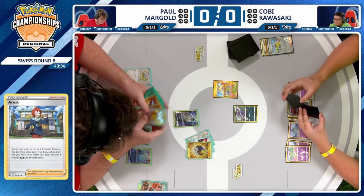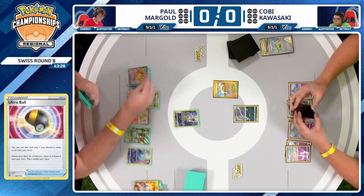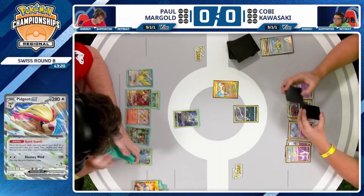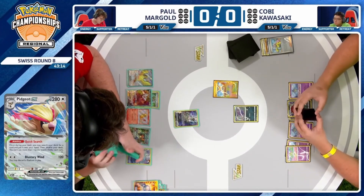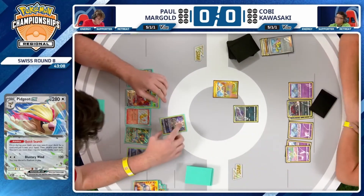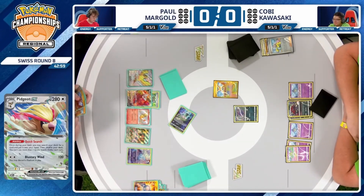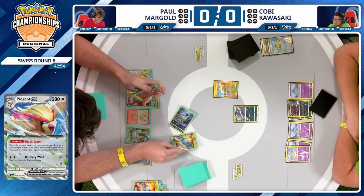Pretty solid hand here — there's actually the Ultra Ball already in combination with this Pidgeot, and there is that Rare Candy in hand too. So Quick Search is online. Paul wisely choosing to use Mysterious Tail first to see what he finds — if he gets a Rare Candy or an Ultra Ball, he can grab whichever other piece he needs off the Quick Search from Pidgeot. We are seeing everything get played: Forest Seal Stone, Quick Search grabbing Boss's Orders, and that Charizard EX.